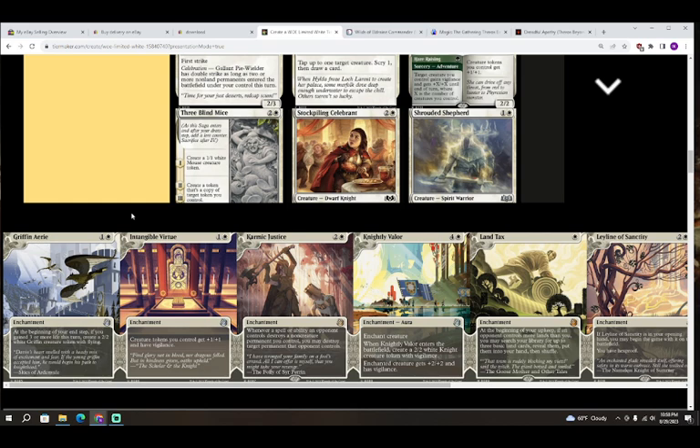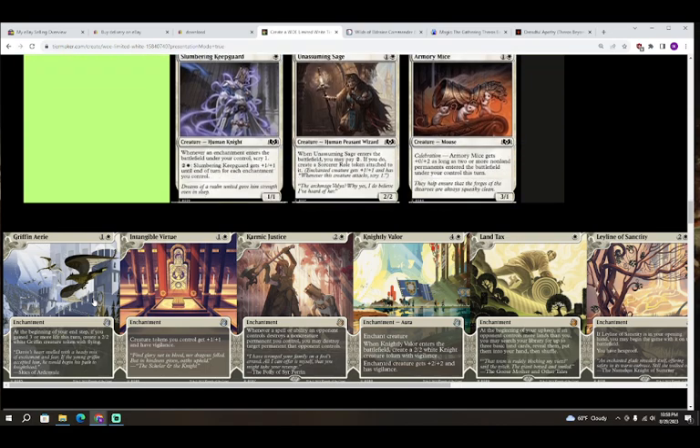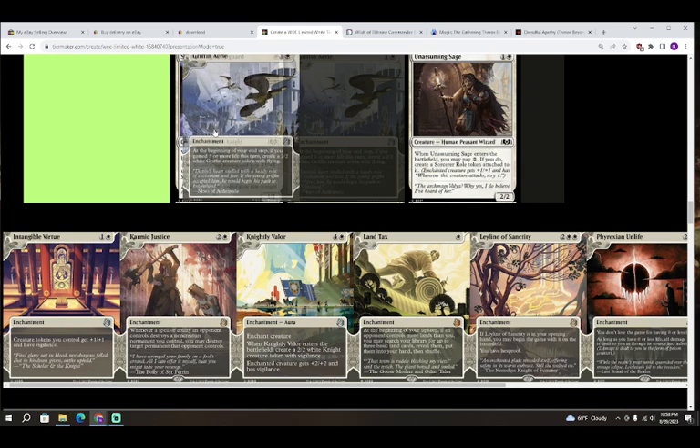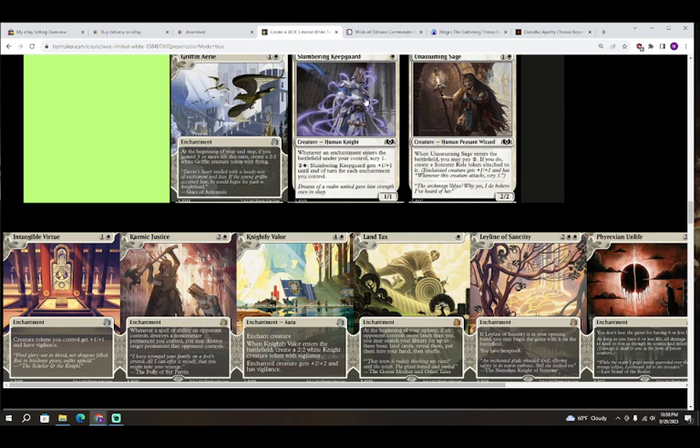Next up we have Griffin Aerie — colorless and white for an enchantment. At the beginning of your end step, if you gained three or more life this turn, create a 2/2 white Griffin creature token with flying. I'm only going to put this card in D. In white there is not actually a way to make a food, so you have to be in black-white or black-green for this to work even somewhat effectively. And even then it only triggers at the beginning of your end step, so the opponent will see it coming. D for Griffin Aerie.